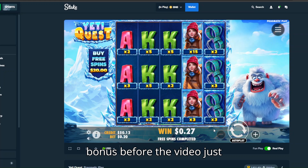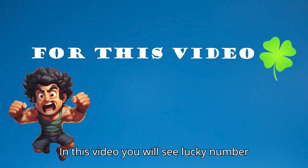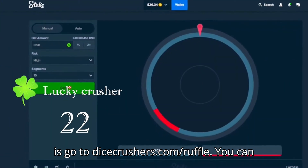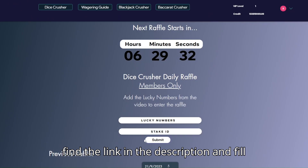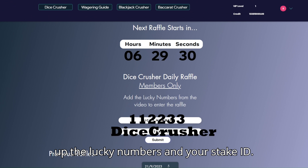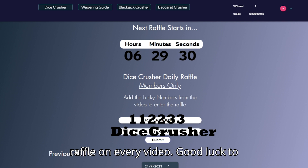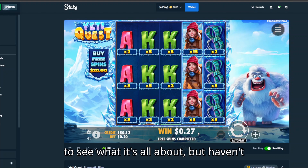But one thing before the video: in this video you will see a lucky number pop up on the screen. All you need to do is go to dicecrusher.com/ruffle — you can find the link in the description — and fill up the lucky numbers and your stake ID. Make sure to sign up to dicecrusher.com so you can enter the raffle on every video. Good luck to everybody!